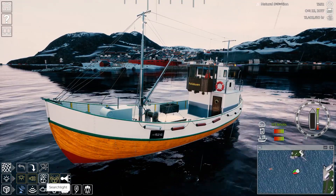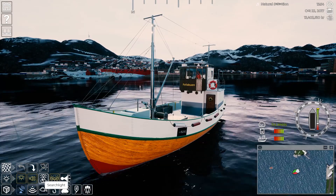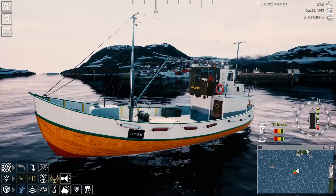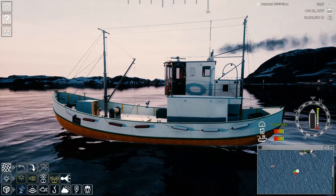It does have deck work lights — that's pretty cool. Of course we have our searchlight. This might be my favorite ship so far in the game as far as looks go. I really like these old ships. Not sure what the masts are for — maybe radio.